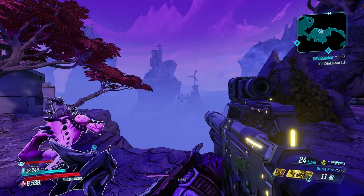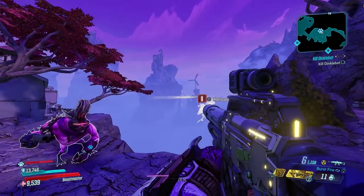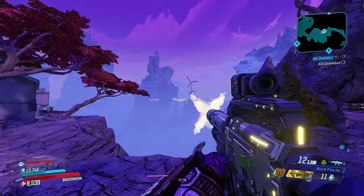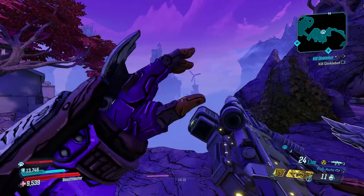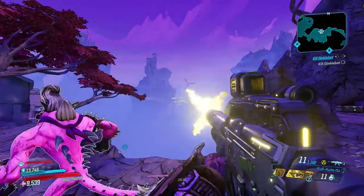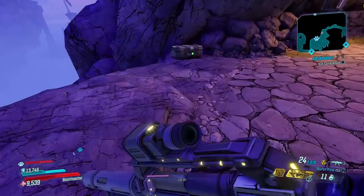I'm just going to hold down fire and not control recoil at all, in burst. You can see there — do it one more time, just holding down the trigger. This is not a burst where you have to press it for every burst — you can just hold down. Full auto — see, it moves but not a ton. That's quite easy to control, and the burst barely moves.